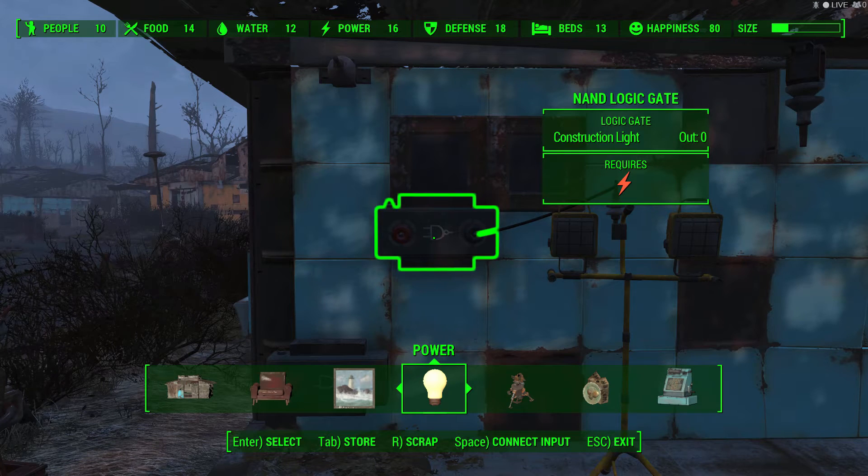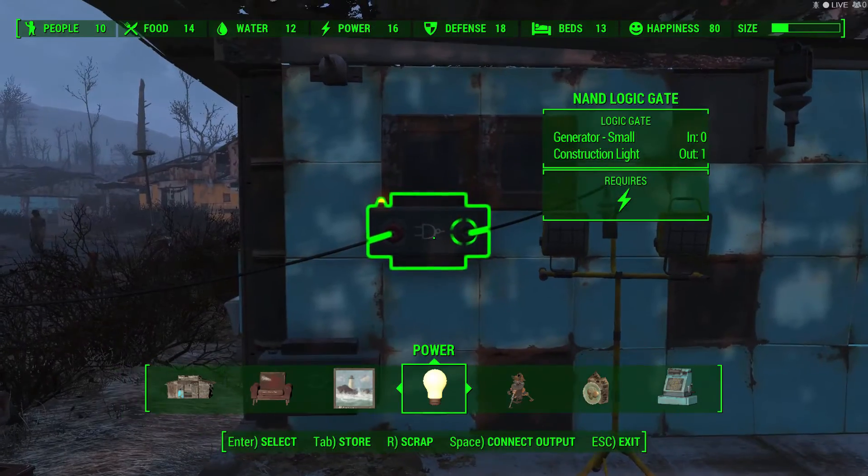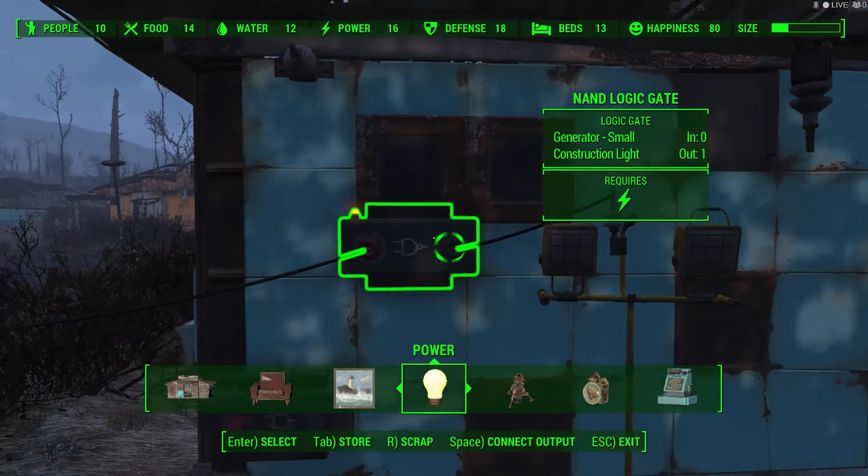The NAND logic gate is a new item from Fallout 4's Contraptions DLC. As you can see here, it requires power. If we connect it up to one of the generators, the output will show green.